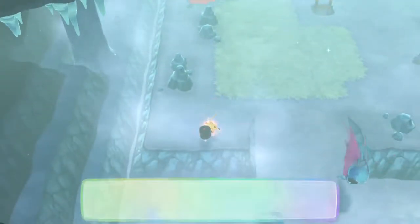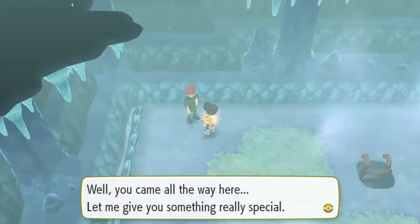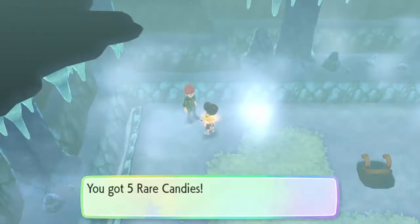Doubling back a little bit and heading up the ramp, we're going to find an ice heal, and then we're going to head past this ladder and find a coach trainer that will reward us with five rare candies if we beat him.